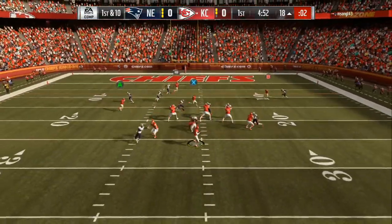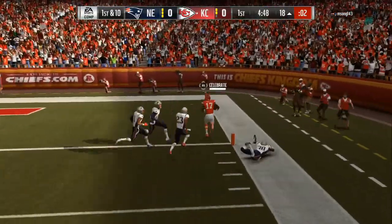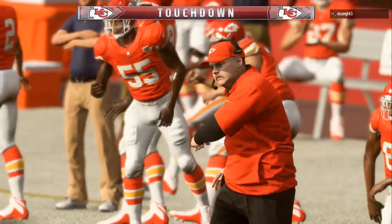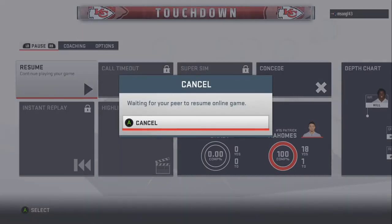And we should be able to get Tyreek Hill back across the field. It looks like he changed. So everything is picked up right there. We gotta turn up the field. We gotta get in the end zone. So we go up seven points and my opponent pulls the cord already. So we're going to jump into another game against somebody with a little bit of courage.